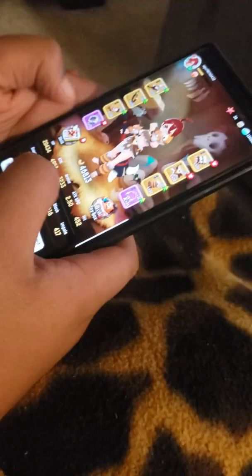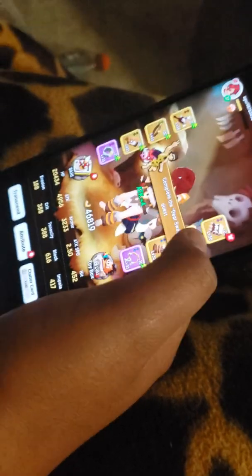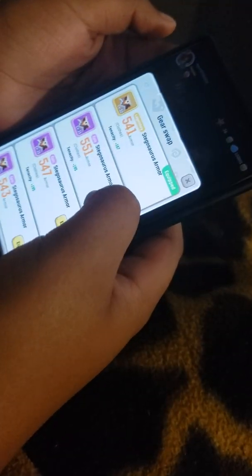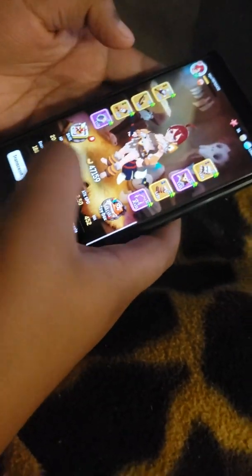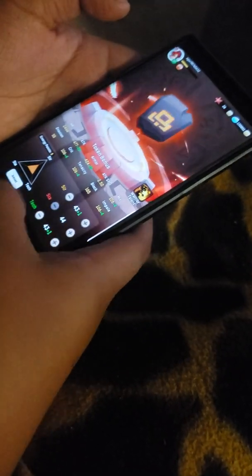I didn't beat him. Okay so let's look at all this gear I have. I did that which you guys saw, and I crafted this for my legendaries. And then I can go into attribute — these help my character get stronger and I can add them.